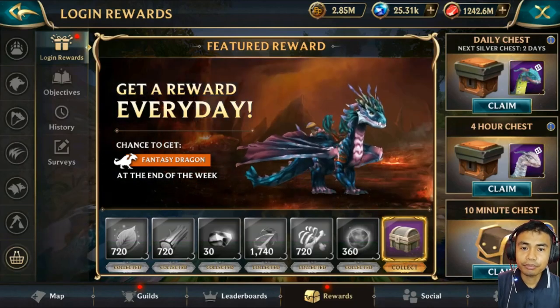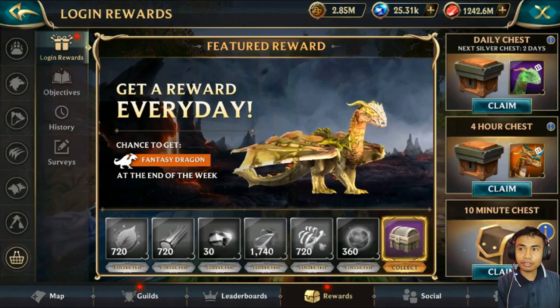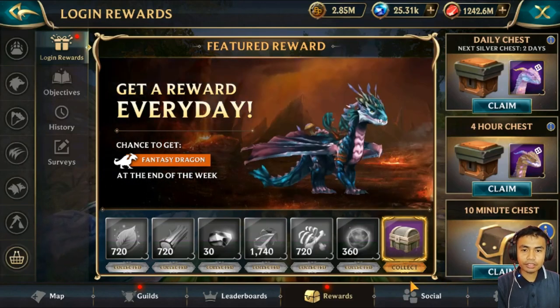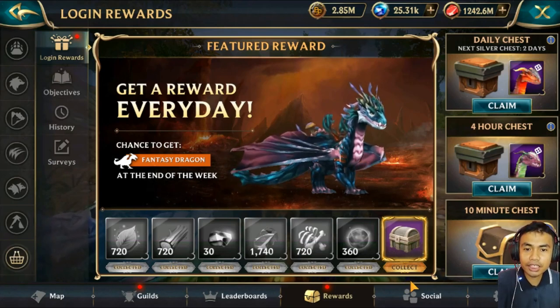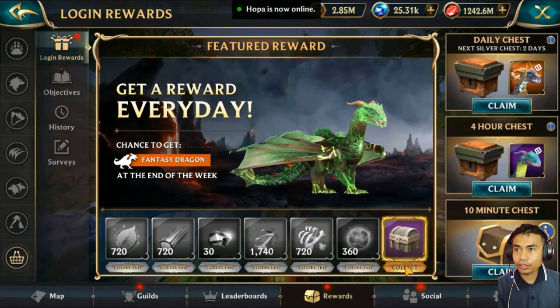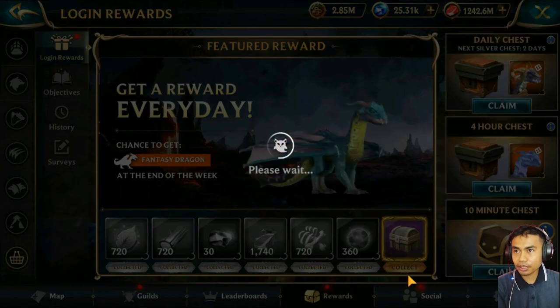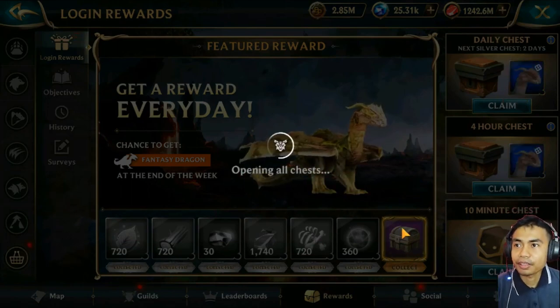Welcome back, this is Wolf Tails and in this video we're going to claim our weekly chest, which is really poor right now because we are not inside the top 100 of build rank. The first thing I want to do is claim the daily reward so I can get this silver chest, and usually wait around 38 to 30 seconds.